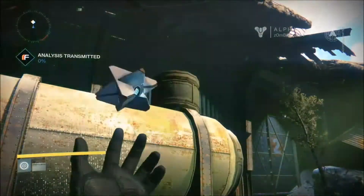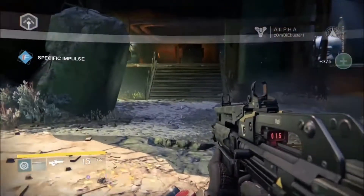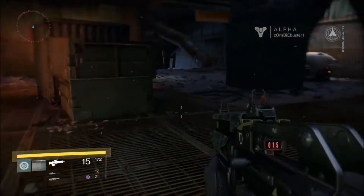Right here I'll be scanning the environment with the Ghost. The Ghost is used for that a lot — it's also used for unlocking certain doors you can't get in, especially during a mission. It says mission complete, so now I've completed it and I can do whatever I want after this.